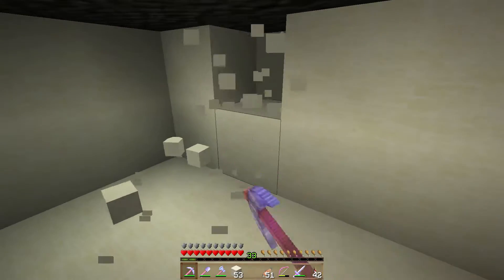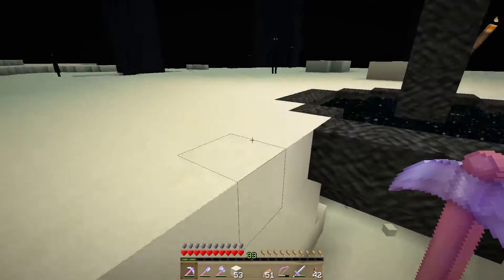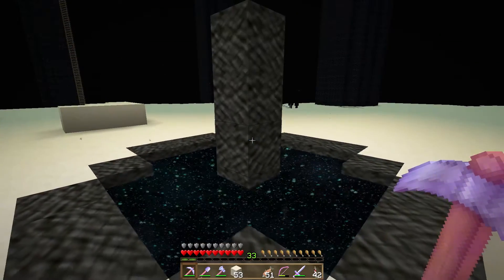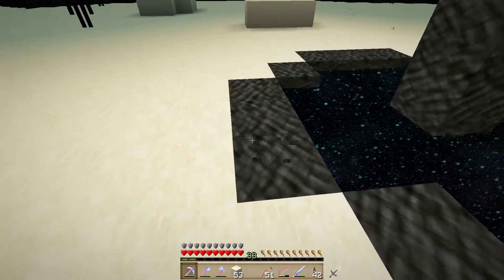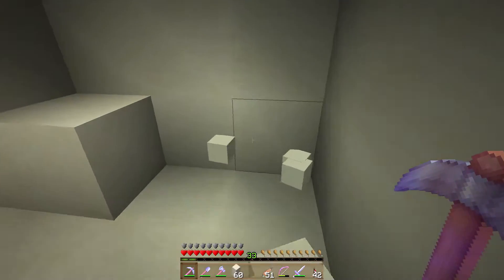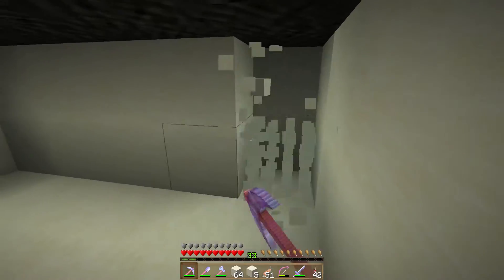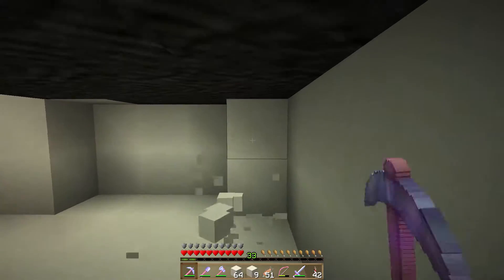That happens to be the bedrock that this portal is made out of. This portal is the portal back to home — if we were to jump in here, we would go back to our last place that we slept. But this portal is made completely of bedrock. Cannot mine it, cannot break it in survival mode, unless you use some redstone trickery with some TNT and headless pistons and things like that, or through the use of a mod or a data pack.